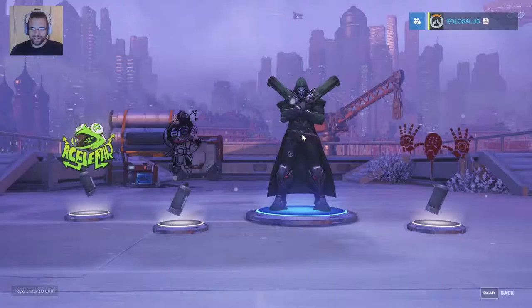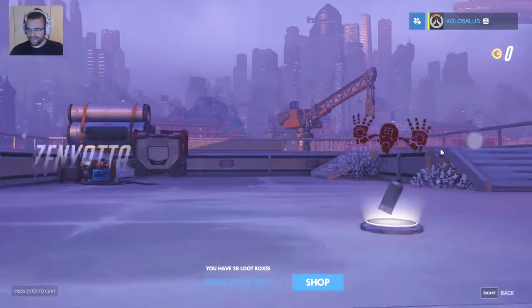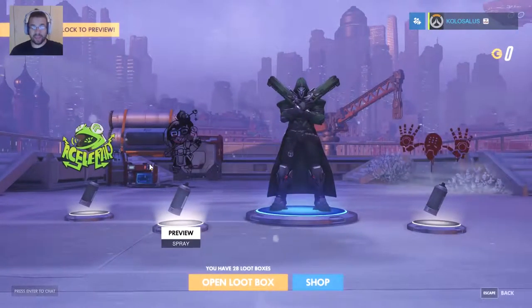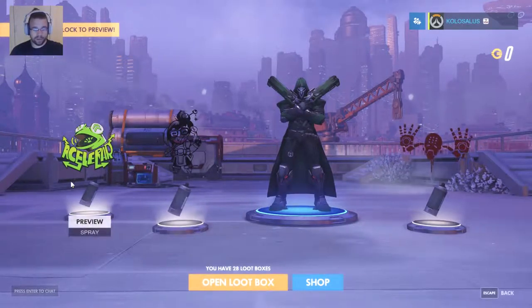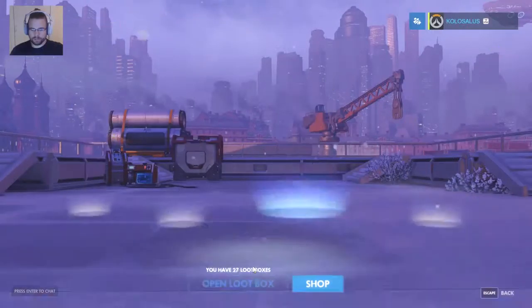Another box here. We got a rare skin for Reaper — it's a moss skin, pretty good, kind of a greenish tint. Another Zanyara spray. May spray — I love this spray. I used to have the pixel art for her, it looks sick, but this one is awesome too. And we've got a sport for Lucio — the Ace Lerar. Open another one.